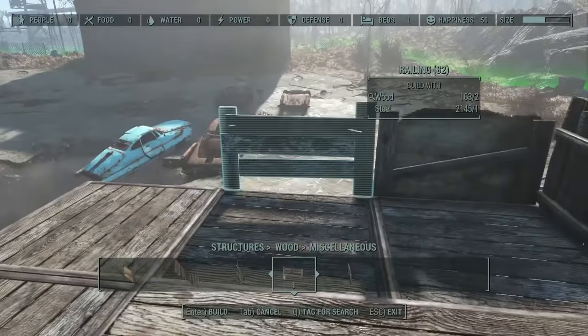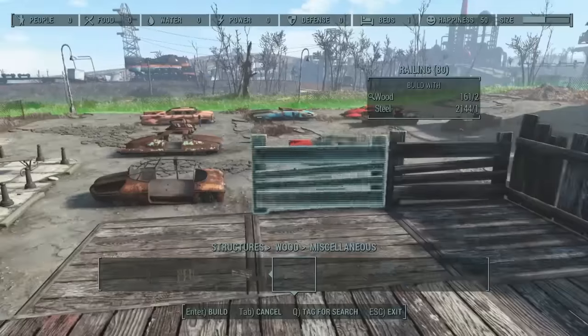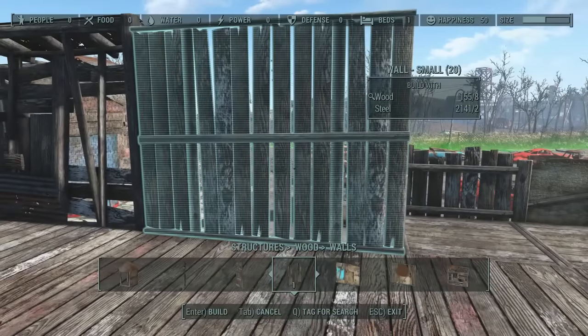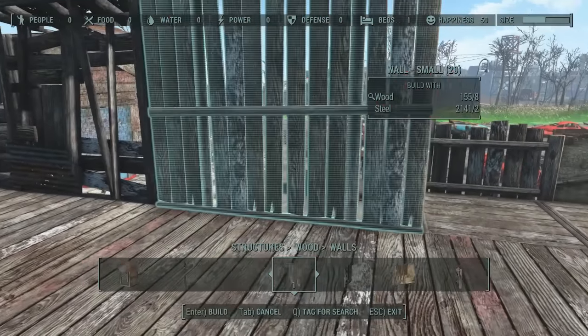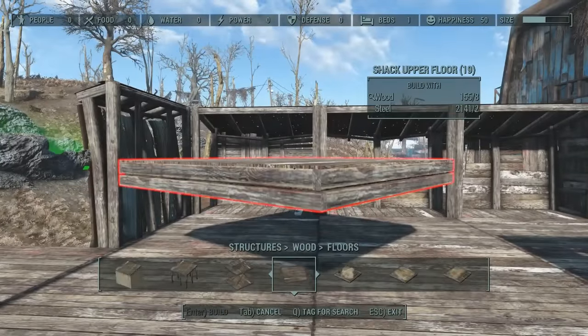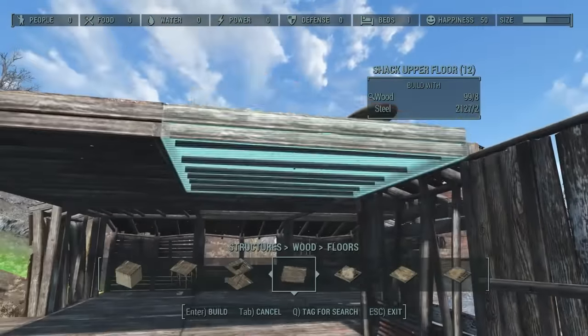I'm attaching a fence around this balcony area. I like to put alternate fence types - I saw this technique on a video by No Respawns. It just makes it look a bit more interesting and organic, like you've cobbled together building supplies from all over the place, which is what you'd do in a wasteland.